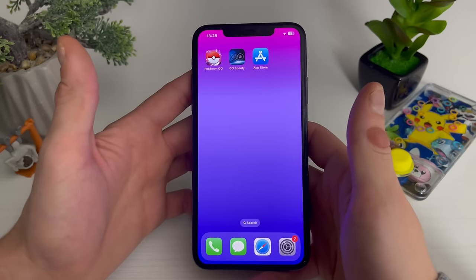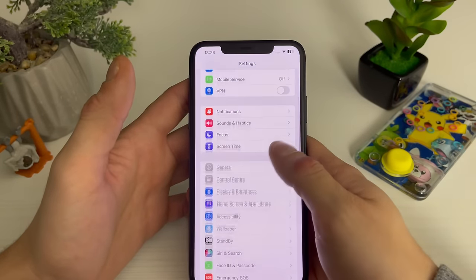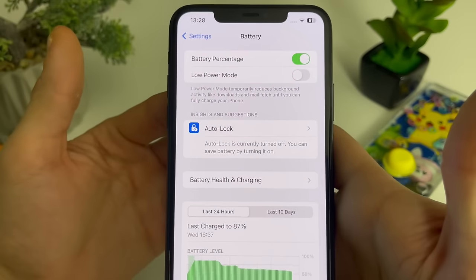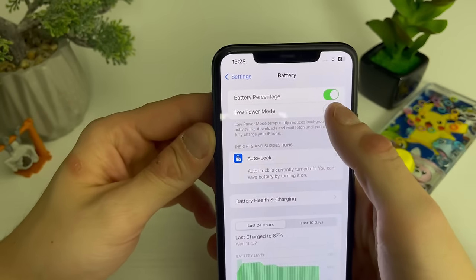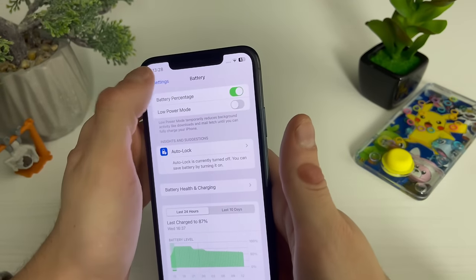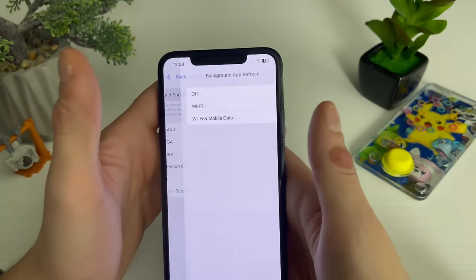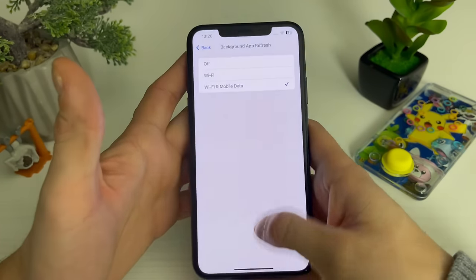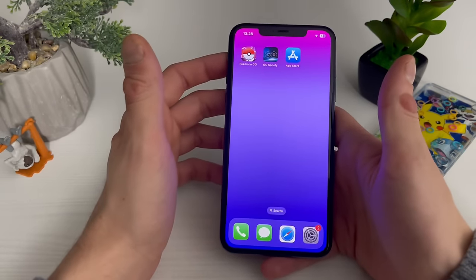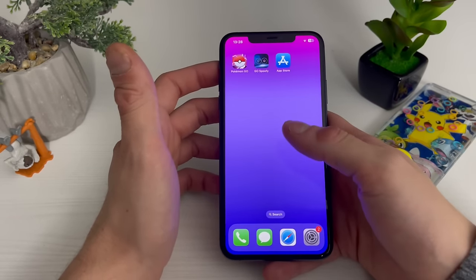Now go to Settings, then the Battery section, and make sure that Low Power Mode is turned off. For Android users, Battery Saver mode should stay off — if it's yellowish in the top right corner, please turn it off. Go back, then go to General, and make sure that background refresh is on for Wi-Fi and mobile data. Our mobile preparation has been completed within a minute.